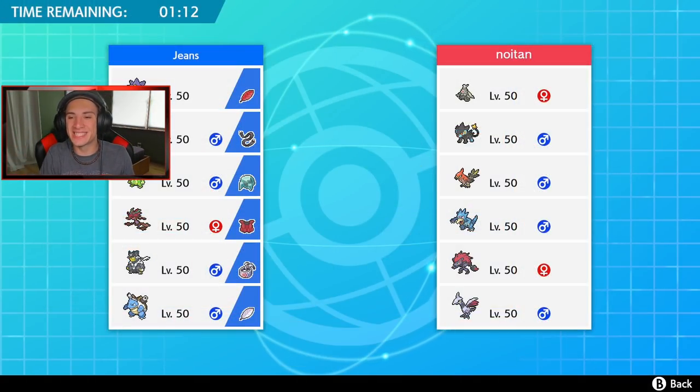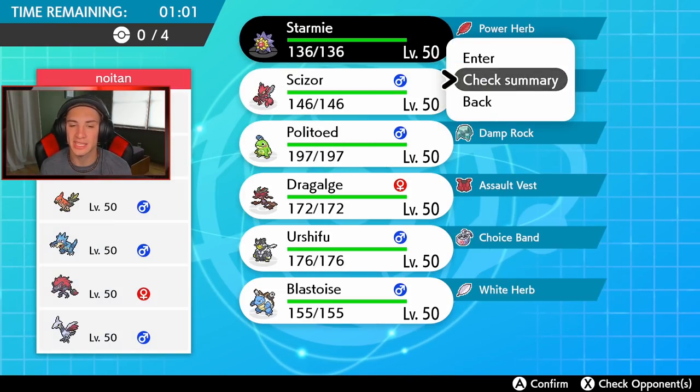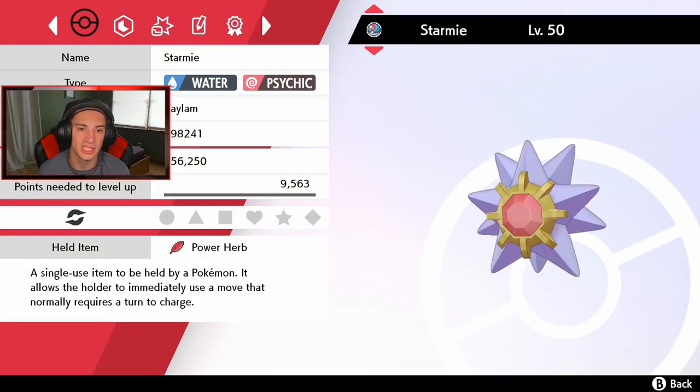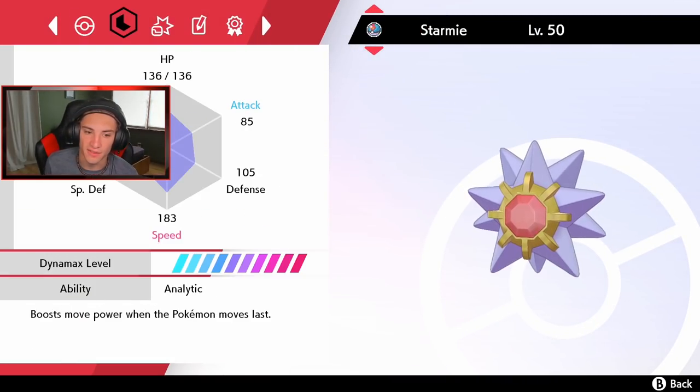Battle number one coming at you guys! Look at this dude's team - this is what I love to see on the casual ladder, just a bunch of new Pokemon. He has Luxray, Talonflame, Golduck, Zweilous, Skarmory, and Dusknoir. It looks like Trick Room might be a thing with that Dusknoir. Let me check my team's speed real quick - 183, that's a fast Starmie, that's a fast Starmie!